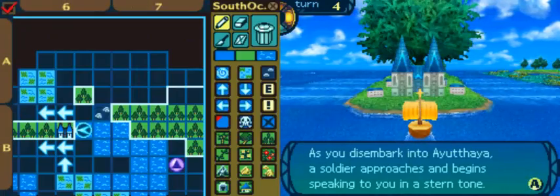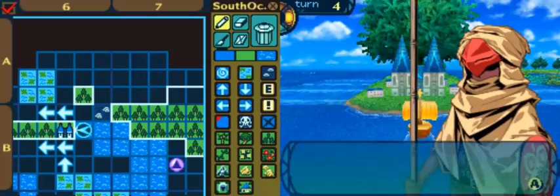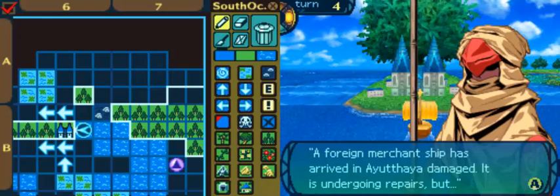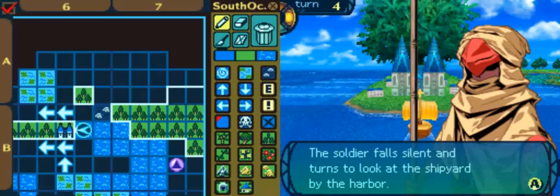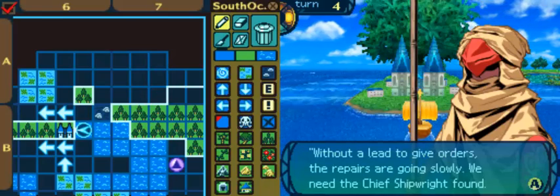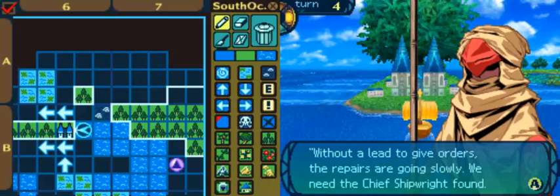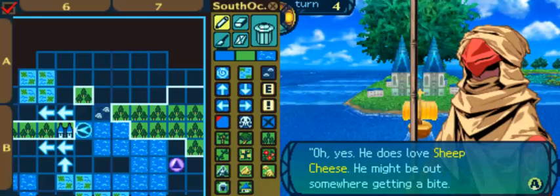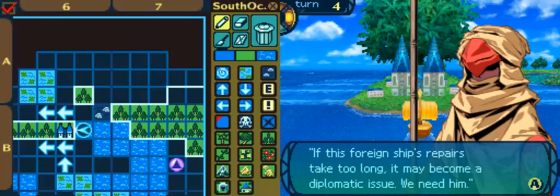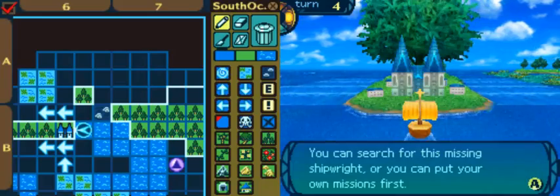As we disembark in Adiyahaya, a soldier appears. The Order of the King has something to ask of you. A foreign working ship has arrived — it's undergoing repairs, but the shipwright is highly skilled with it. He's prone to wandering off and is missing. Out of the lead to give orders, the repairs will go slowly. We need the chief shipwright found. He does like cheese — he might be out somewhere getting a bite. If this foreign ship's repairs take too long, it may become a diplomatic issue. We need him.